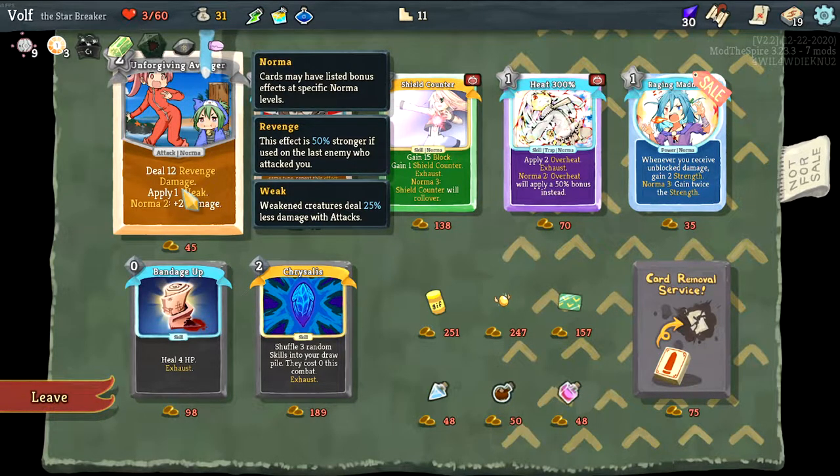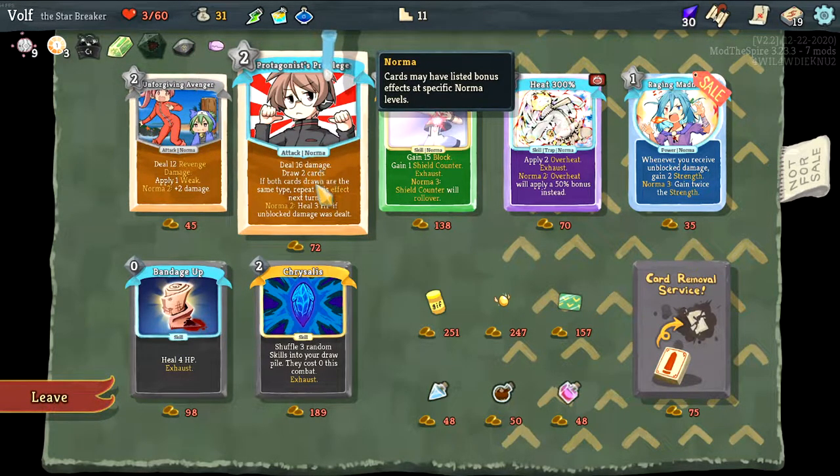Okay this is 50 percent stronger to use if the last enemy attacked you. 16 damage, draw two cards — if both cards drawn are the same type, repeat this effect. Norma 2: heals if unblocked damage is dealt. So it attacks if I draw attack norma I guess.